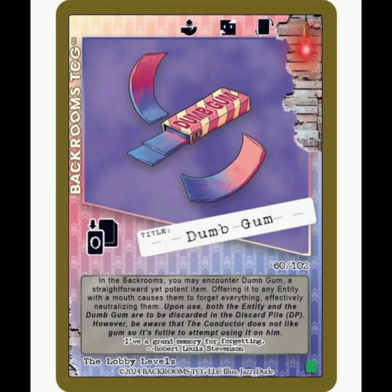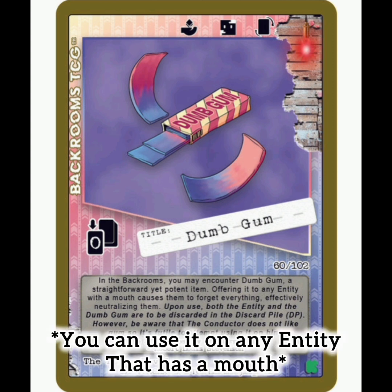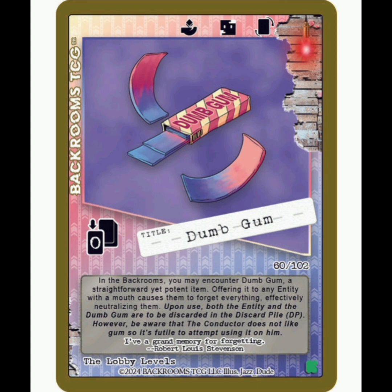So at number 10, we have the Dumb Gum. This is an interesting item. What happens, essentially, is that you can use it on an entity, and then it's just immediately discarded to the discard pile. That's pretty powerful. It doesn't work on the Conductor, though. So this is going to be a rare item. I love the design of it — it looks really neat. Just really looking forward to this one.